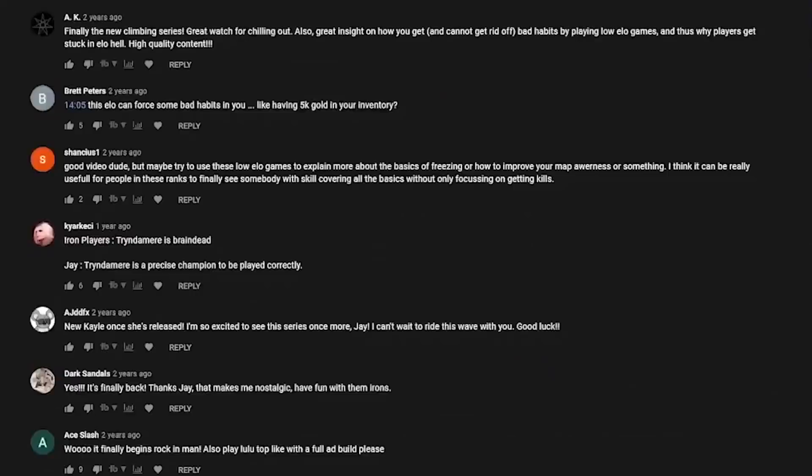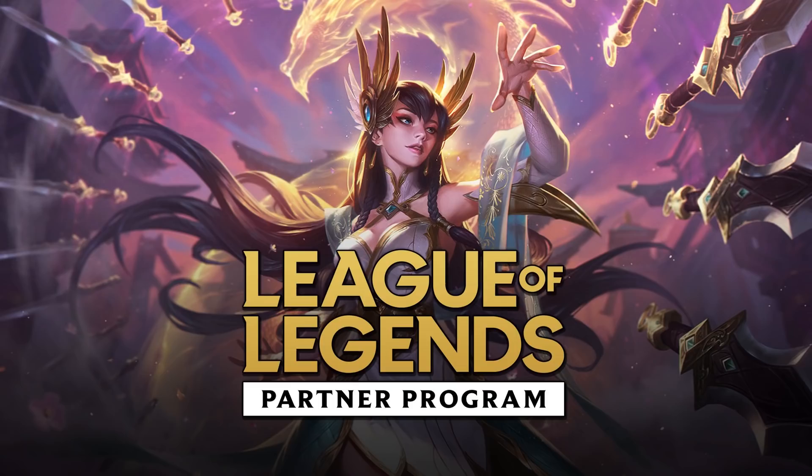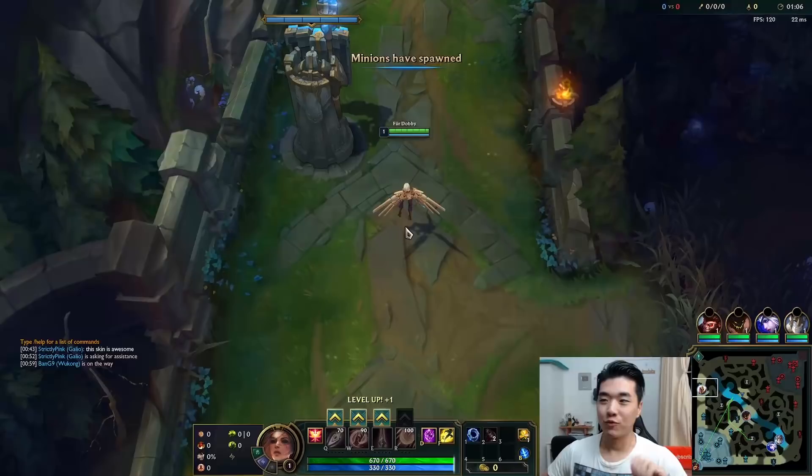Welcome to Iron to Diamond, where I pick the top voted champions and build suggestions from your comments below and play them in the next video. Today's pick is Kayle, as voted by you guys. Exclusive LPP skin codes will be randomly placed in each video, so happy hunting.